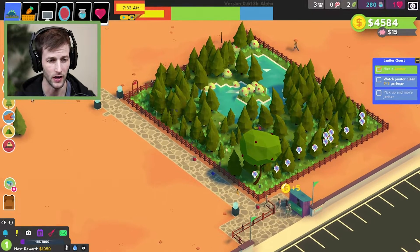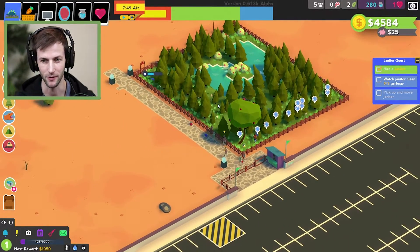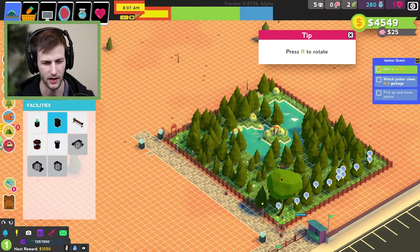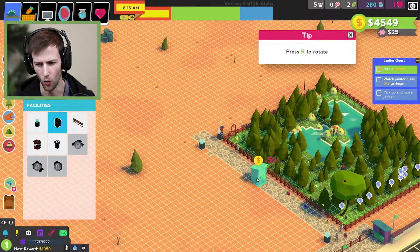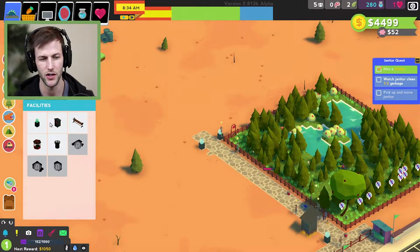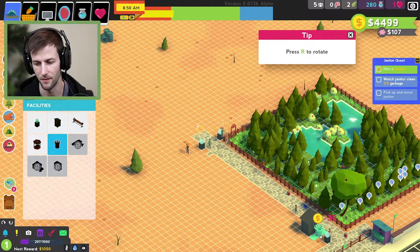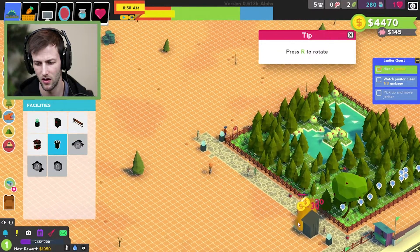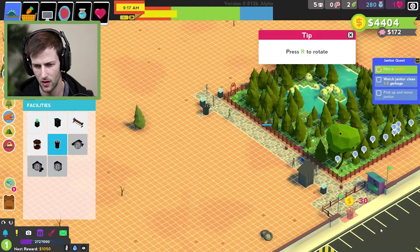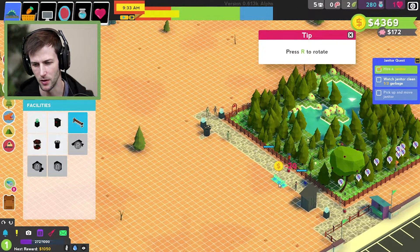Look at that — we got our first customer! They're waving at the dinosaur, they're so happy. This game is pretty cool. Let's build trash cans and stuff. We definitely need some bathrooms — we don't want people going to the bathroom right at the entrance. When they come in they leave a donation and then head to the bathroom. We'll put garbage bins at the exit and one next to the trash can.